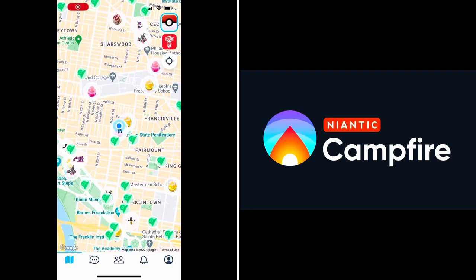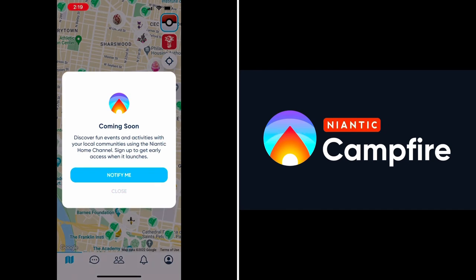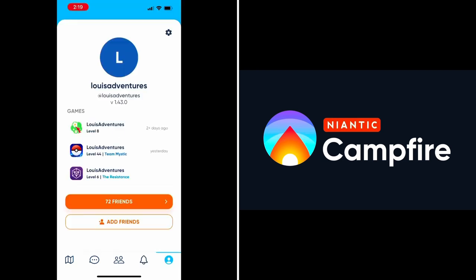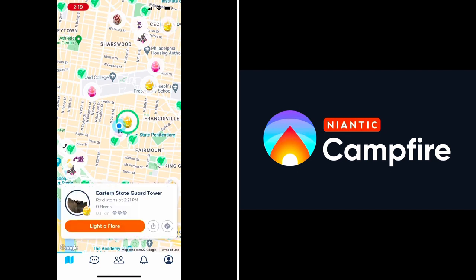The Campfire app comes with a map and you can set it to your current location. For example, we're here in my neighborhood and because I play Pokemon Go, all the gyms around me are shown here. If you light a flare, which lasts for 15 minutes, you can use that to get people's attention if you want to do raids, portals if you're playing Ingress, or the giant flowers in Pikmin Bloom.